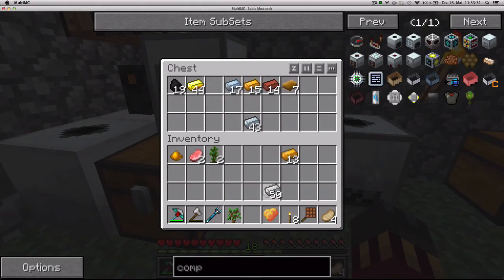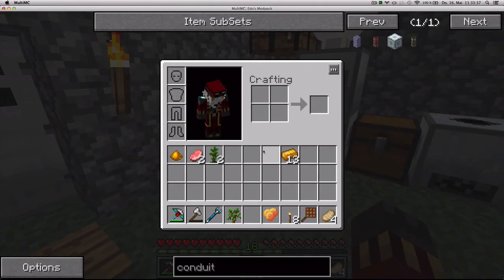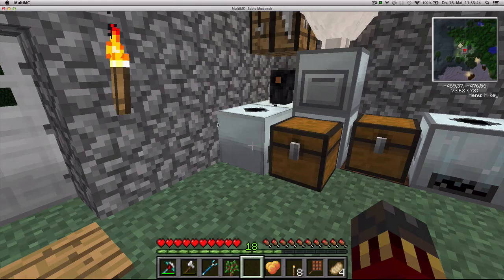So I need eight iron to be compressed, and then I need to craft some of these transport conduits. The recipe is: one block of iron, four iron ingots, one diamond, two redstone, and one cyan dye.